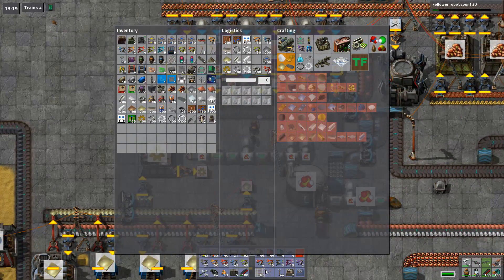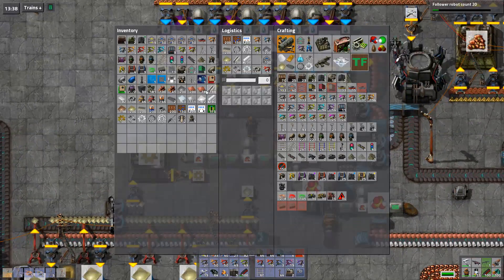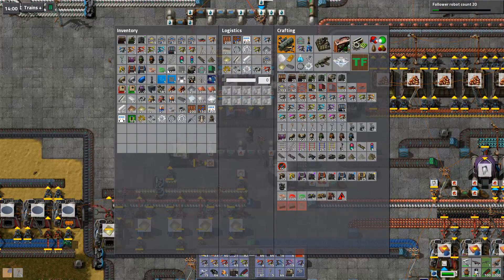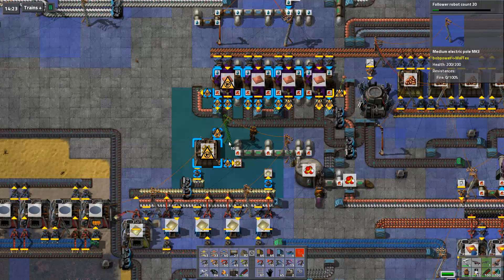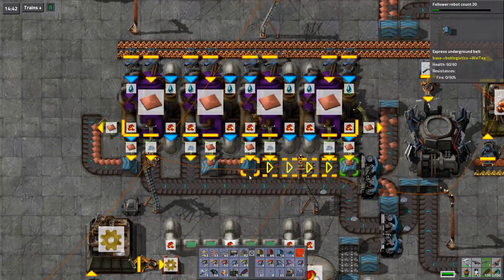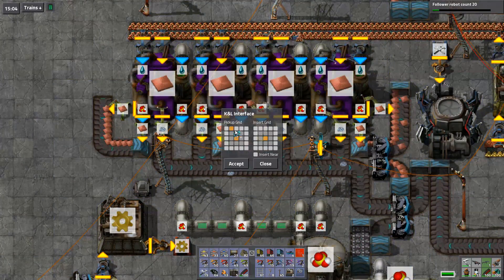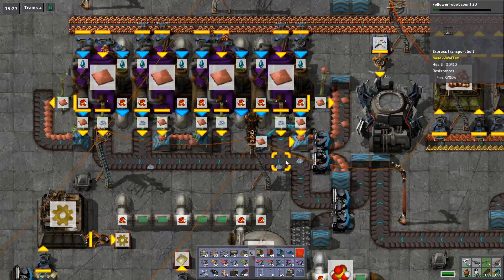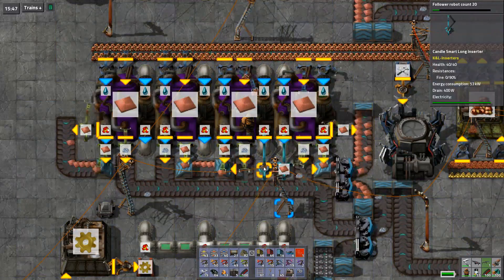Let's move the power pole down - I don't have any power poles, need to build more. There might actually be a mod that disables picking up robots as they fly by. Let's put these down here instead - I can replace that with one, that one isn't needed either, and then we can fit a few inserters here. Let's put one there and insert - there we go. Another one going the other way.